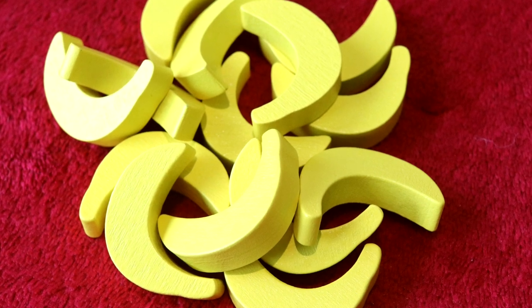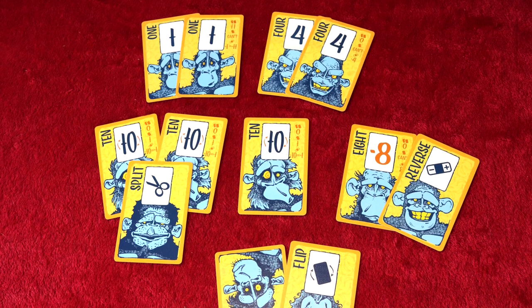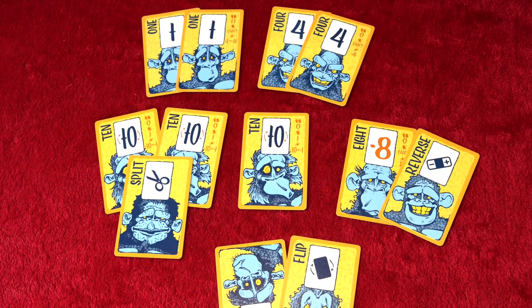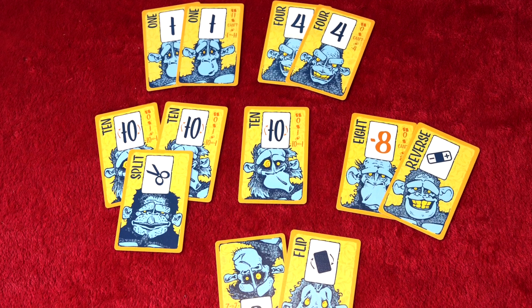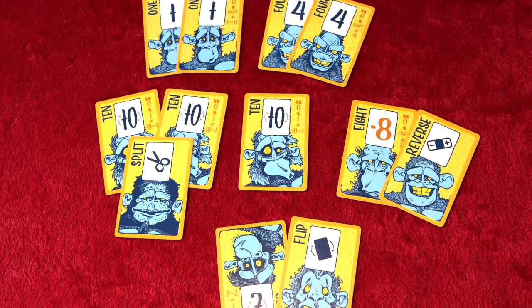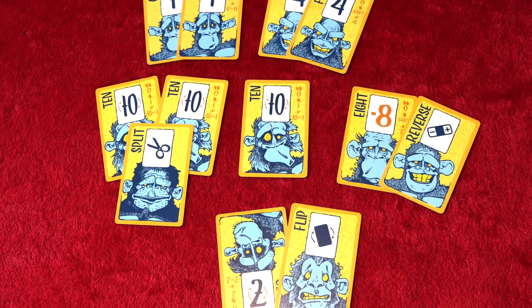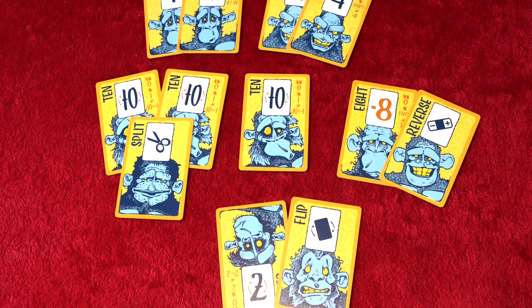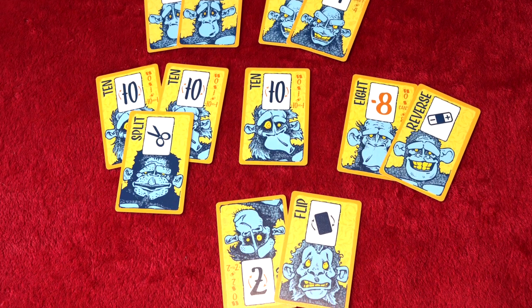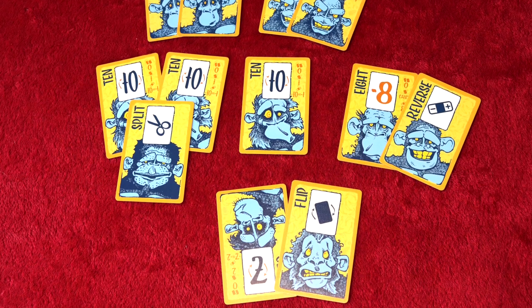The highest score of the round gets a banana, and the first player to get 2 bananas wins. For an example: Georgina combines her 2 ones to gain 11 points — a pair of ones never cancels out, it always counts as 11 points. Her 4s are a pair, so they earn her nothing. She has three 10s; two would form a pair and be worth nothing, but she applied the split to the pair and now gains 30 points. The third 10 does not form a pair with either of the split 10s. She used her reverse card on her negative 8 to gain positive 8 points, and she had to use the flip on the flippable number, choosing to flip the 7 to a 2. So Georgina's total score is 51 points.